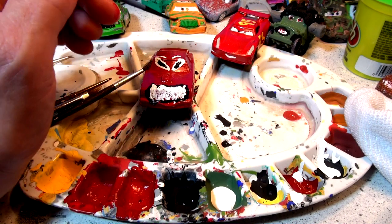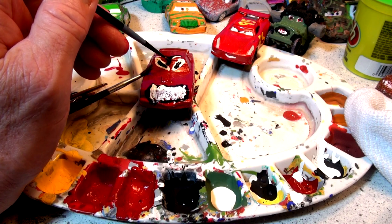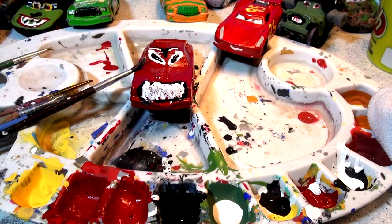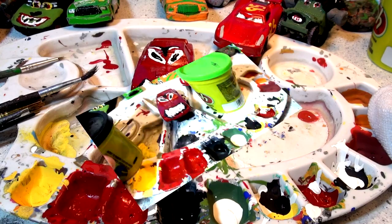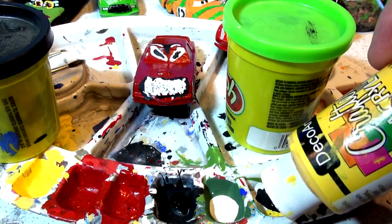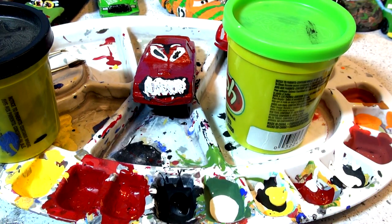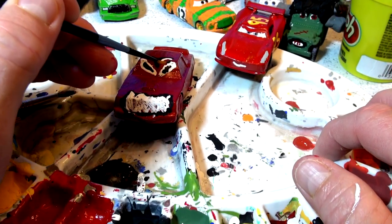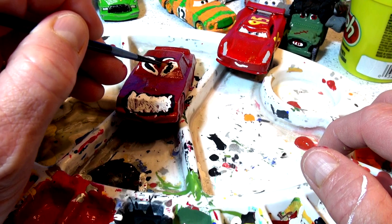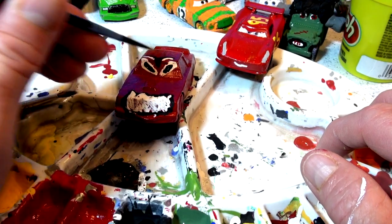Oh yeah, check that out! Does that look scary? I'll let it dry a bit and come back and put some horns on. That came pretty good — it's drying out now. I'm going to put some yellow in the eyes, but first I want to fix up the black on this eye here — it didn't come out very good. The heat lamp does a good job of drying the paint, that's for sure. Now I'll put the yellow on in a second when that dries, and now I'm going to take some black play-doh and make some horns.